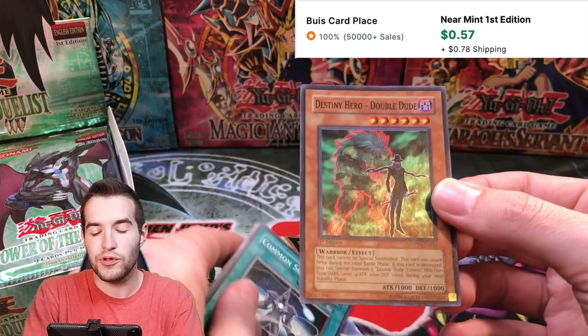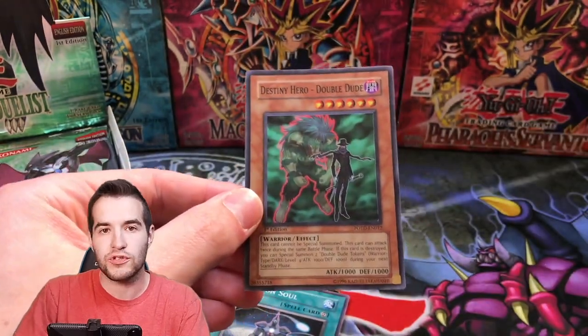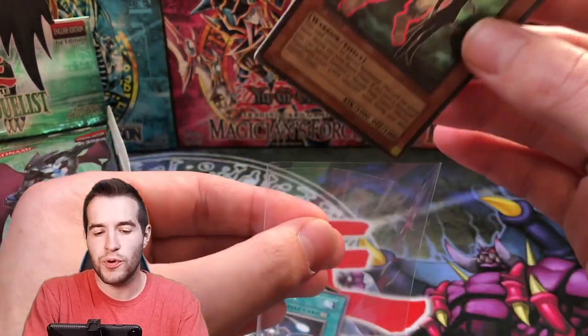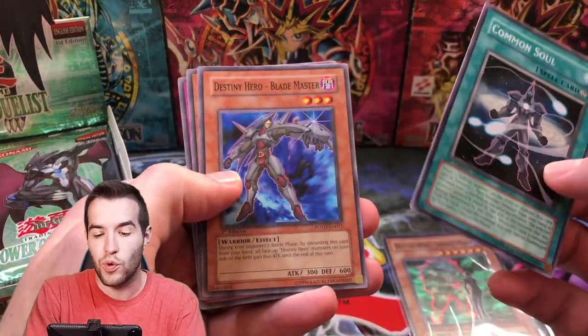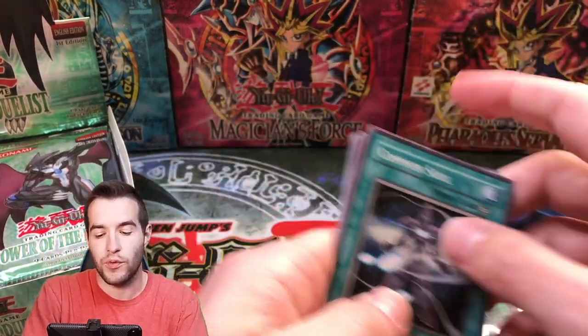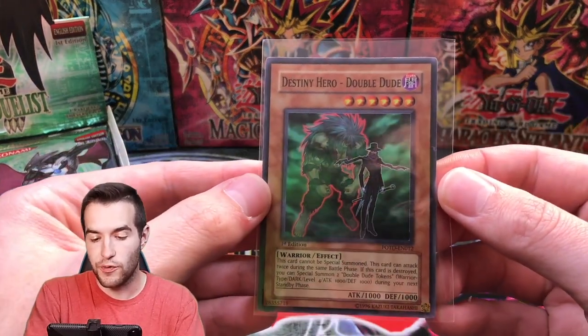Destiny Hero Double Dude — we have a super rare right off the bat! To mention what the potential pulls are: you usually get about four supers, two ultimates, and usually one ultra but sometimes you won't get one. We also pulled Alien Hunter and Brainwashing Beam. Right off the bat we have a Destiny Hero Double Dude — that's pretty cool.